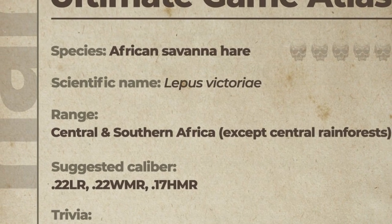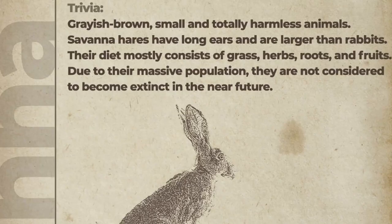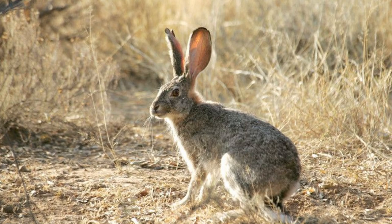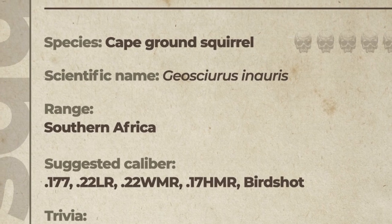The African savannah hare is up next. Its range is central and southern Africa. The suggested calibers are the 22 long, 22 Win, and 17 HMR. The trivia is pretty straightforward — these creatures are totally harmless with a zero out of five lethality rating, and their populations aren't in any type of danger at all.